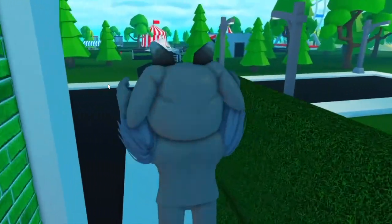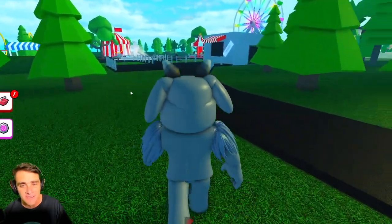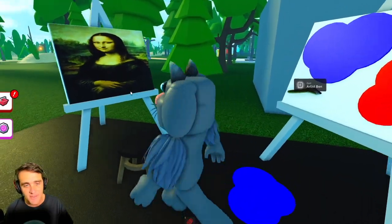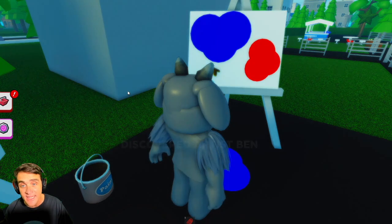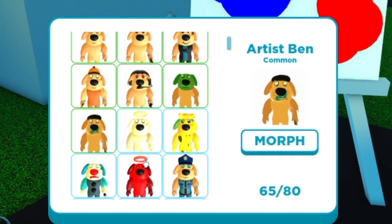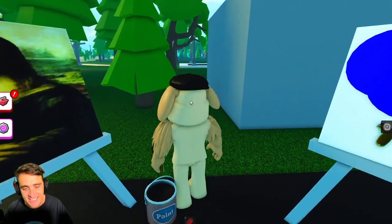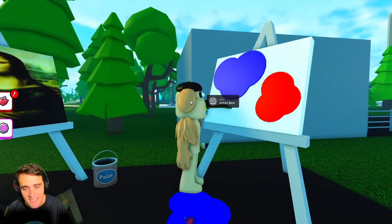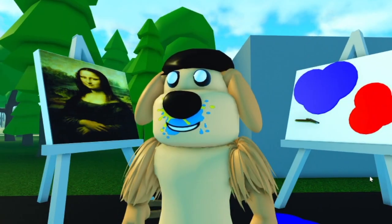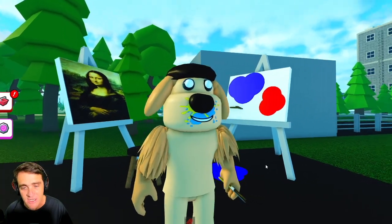Out of my way everybody, Cat Ben coming through. Where should we go now? Maybe we should go over here to the circus carnival. Wait, what's over here? Look, it's a painting of the Mona Lisa. Guys, we found another one already — Artist Ben! Look at Artist Ben. He painted that cool picture. There he is, Artist Ben. He's got paint all over his face, a paintbrush in his hand, and a paint bucket. And he did this cool picture. That'll be 10 billion jibigillion billion Robux dollars, please. That's a lot of money, Artist Ben.